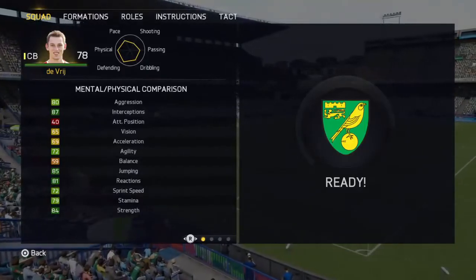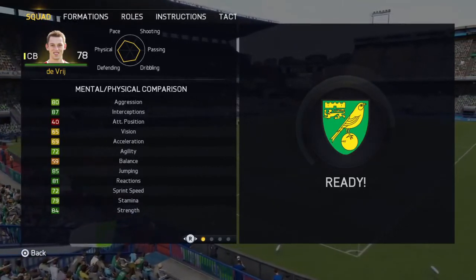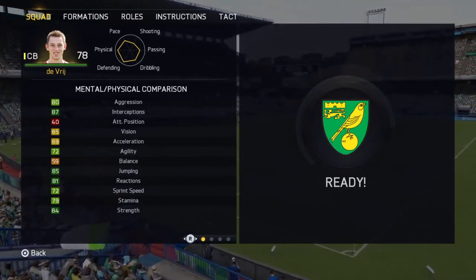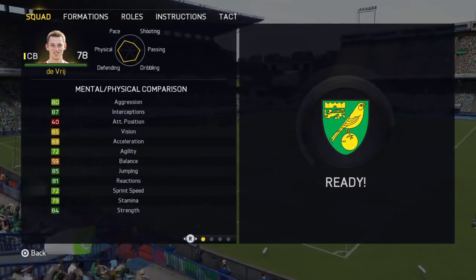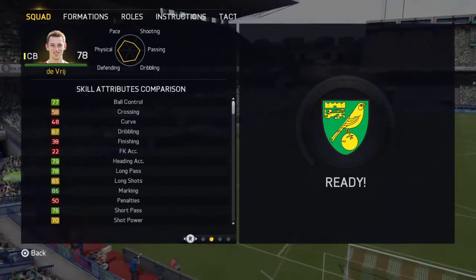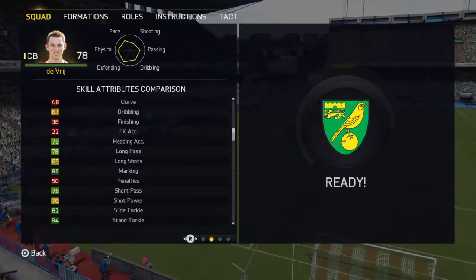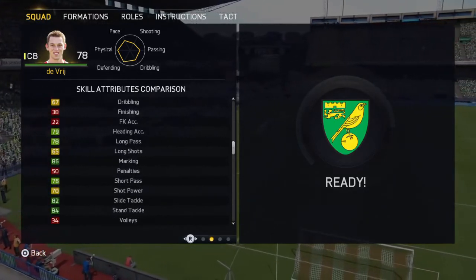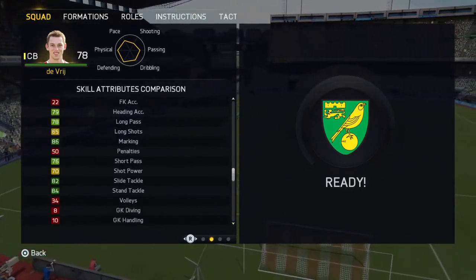You've got your 87 interceptions, 80 aggression — well I missed that out but that comes in handy at centre back — 85 jumping, 81 reactions and 84 strength which is good. And then you've got 86 marking, heading accuracy 79 so it's not too bad, slide tackle of 82 and stand tackle of 84 so he'll do a job — him and Cellini probably as centre backs.